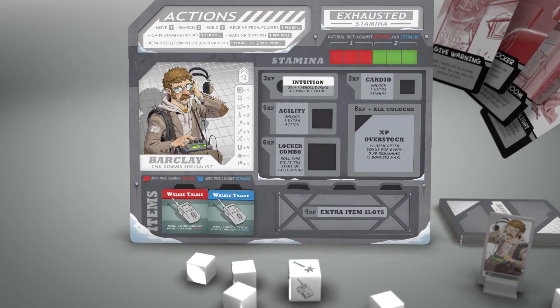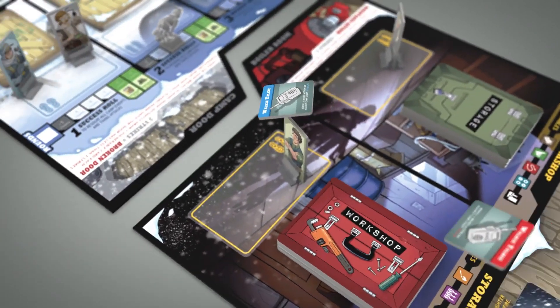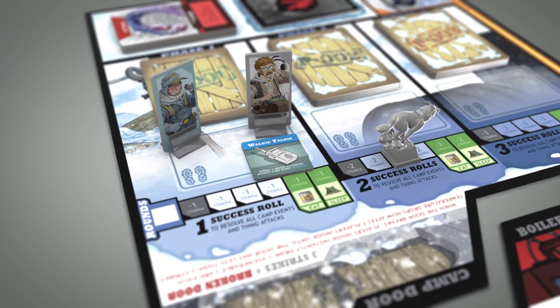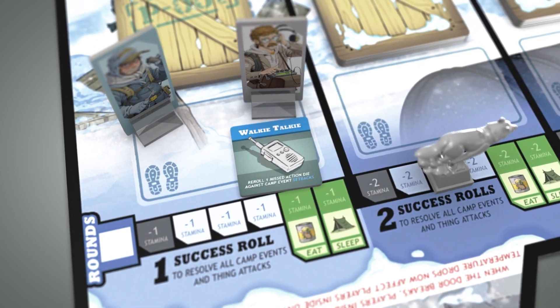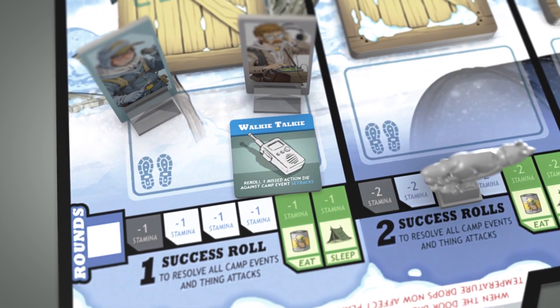Before you start complaining that his two unlocked item slots are full, it's important to note that Barkley does have the ability to drop his walkie-talkies on the board when he wants to build or gain a new item tile. Anytime he or someone else is sharing a space with one of his walkie-talkies, they gain the ability of that walkie-talkie.